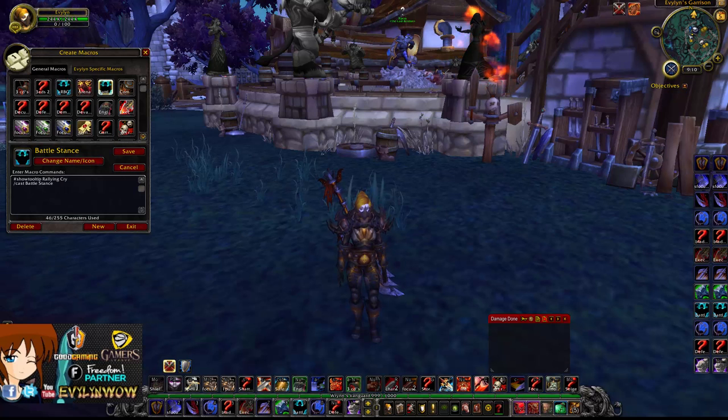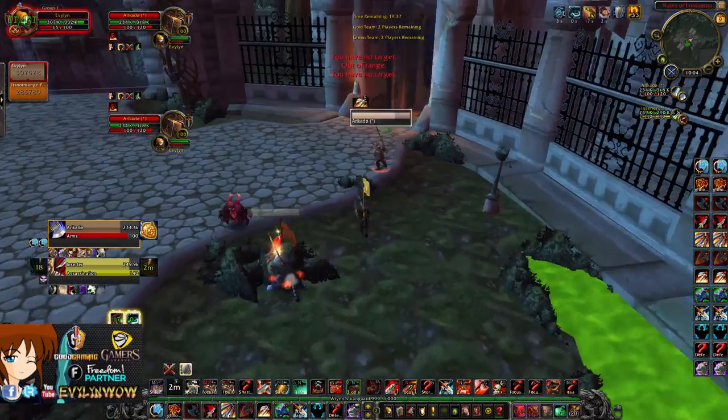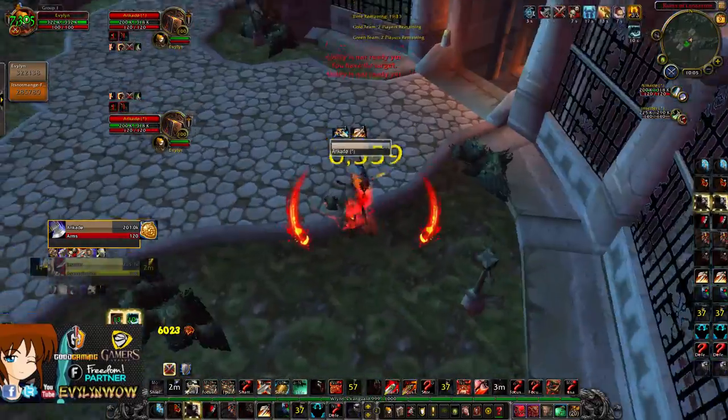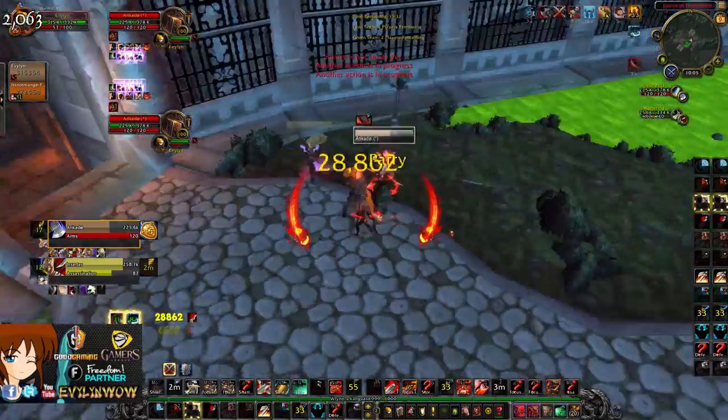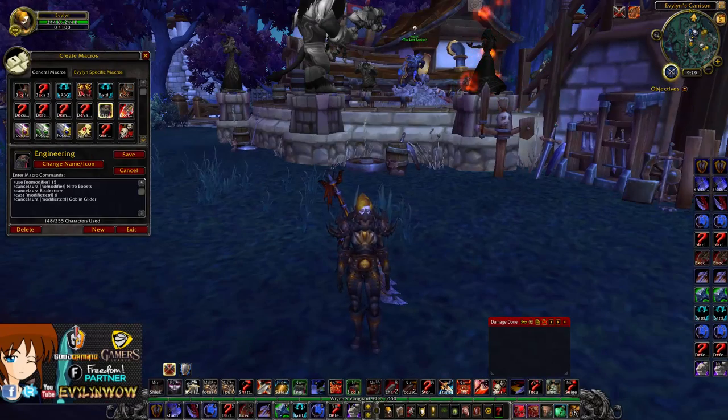Next we have my Battle Stance and Defensive Stance macros, which are mainly used for showing tooltips. Here's an example: I do a bit of damage to the warrior, Shockwave, pop some CDs, switch to Battle Stance, do a bit of damage, force the warrior to die with the sword — costing him some CDs.